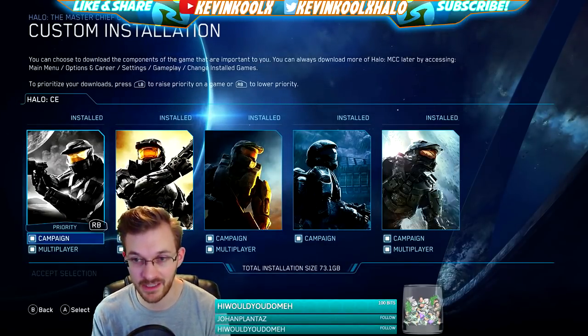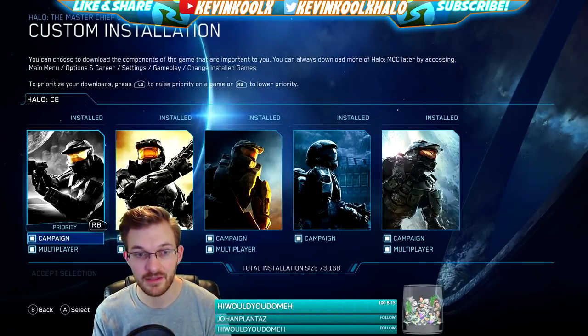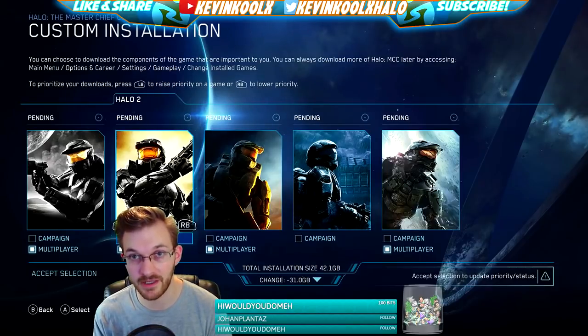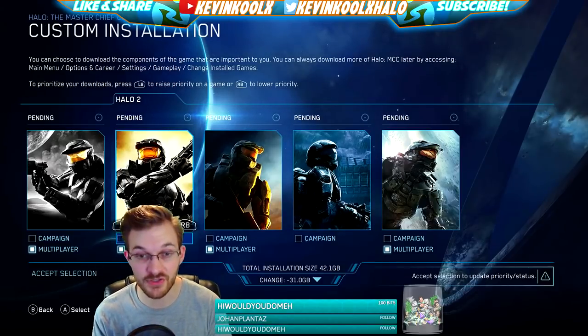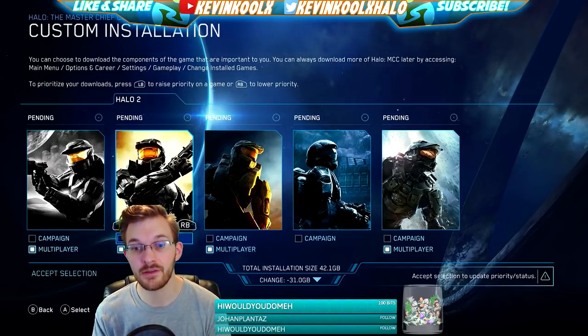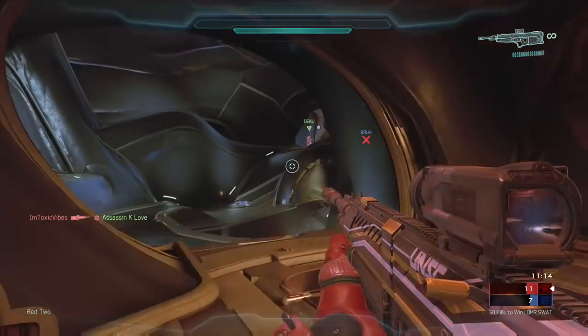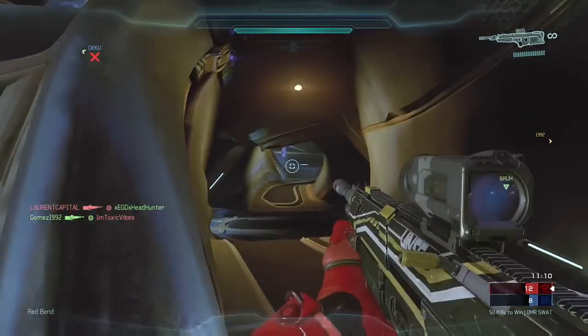If you want to play just the multiplayer now, campaigns will also have to go through an update and install. It says 73.1 gigabytes total, but if you uninstall just the campaigns that brings it down to 41 gigabytes — not exactly half, but significantly smaller. So if you really want to start jumping in and playing multiplayer, you can do it in a shorter time.